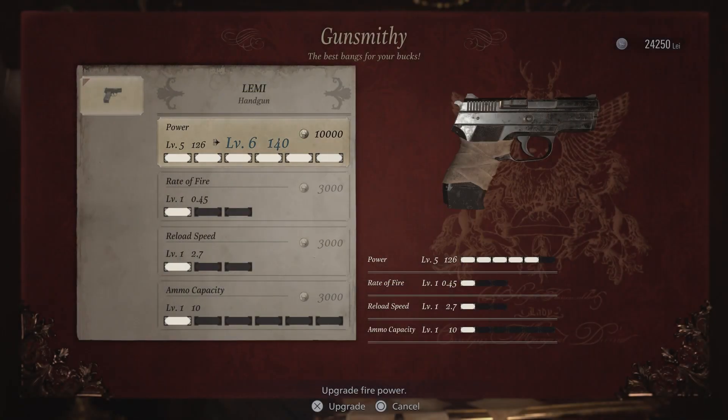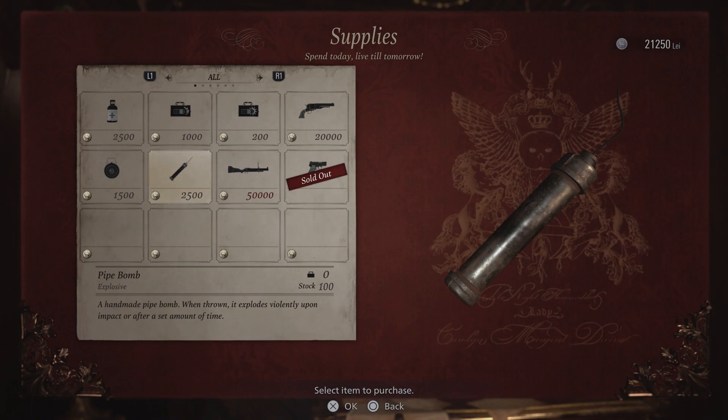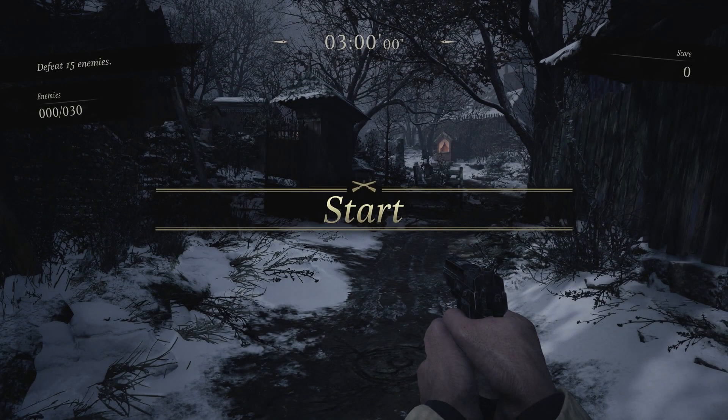My loadout for the first area focuses on upgrading the power of the Lemmy handgun to level 5, and rate of fire to level 2, and then buying the Magnum. This will allow the handgun to be a useful weapon instead of useless metal scrap. The other weapon I'll use is the Magnum, saving it for some of the heaviest enemies so I can take them down quickly and don't lose my combo.